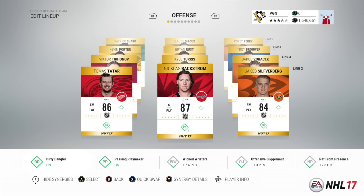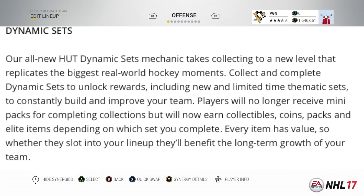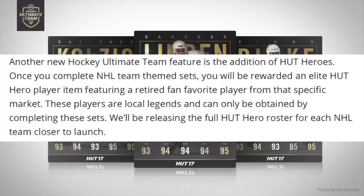Next up is dynamic sets. The all-new HUT dynamic sets mechanic takes collecting to a new level, replicating the biggest real-world hockey moments. Completing dynamic sets unlocks rewards including new and limited-time thematic sets to consistently build and improve your team. Players will no longer receive many packs for completing collections, but will now earn collectibles, coins, packs, and elite items depending on which set you complete. Every item has value — whether they slot into your lineup, they'll benefit the long-term growth of your team.